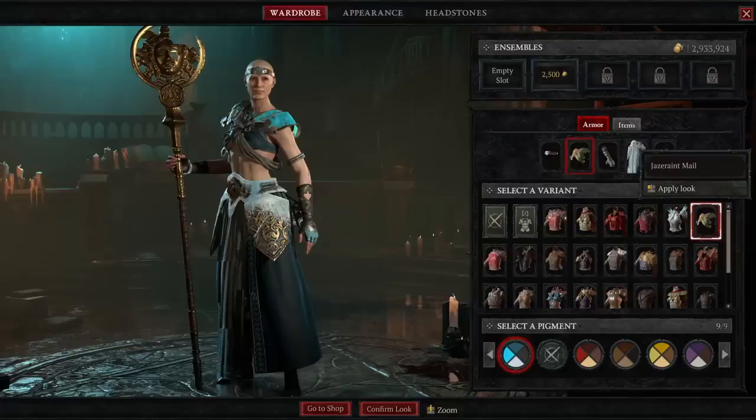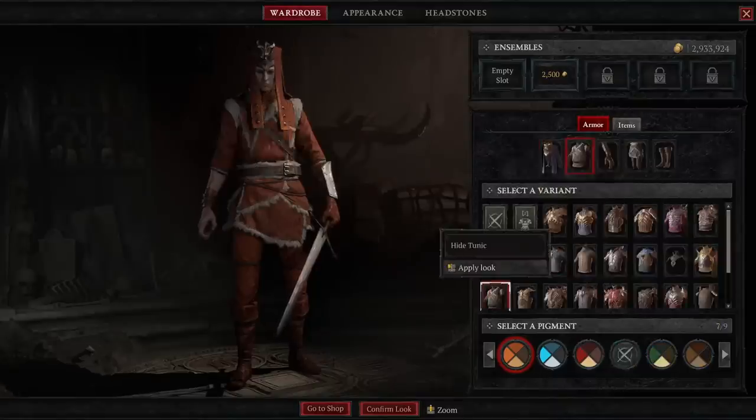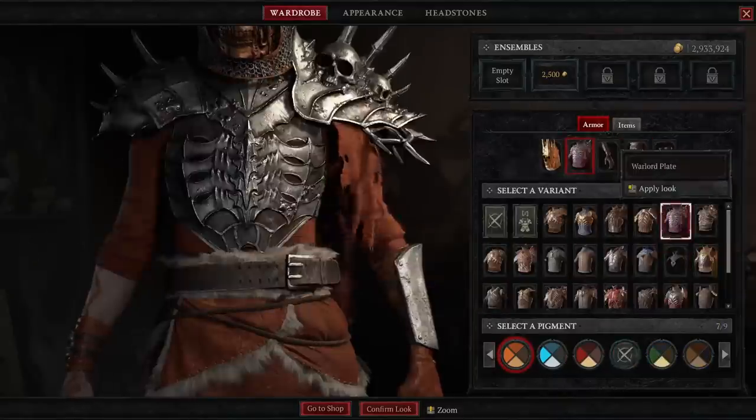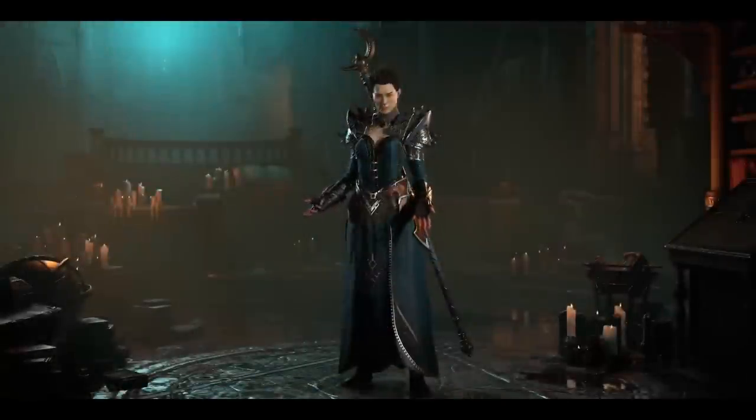Transmog is the idea that you can take a piece of gear and change its appearance to look like a different piece of gear. As far as aesthetics, the sky's the limit. However you can think of making your character, you can make it that way. Everybody's going to look completely different in Diablo 4.